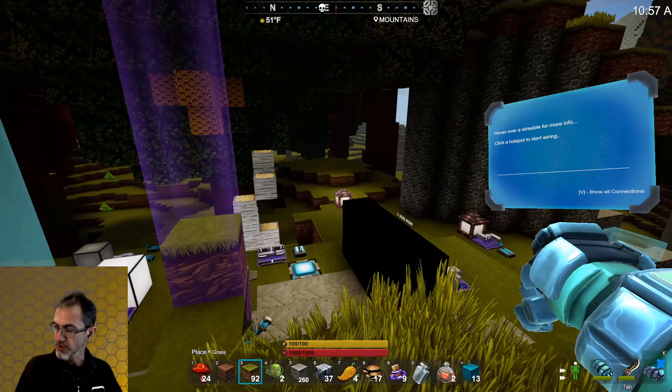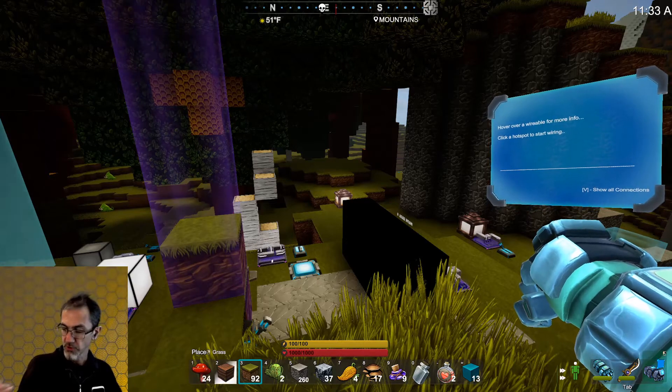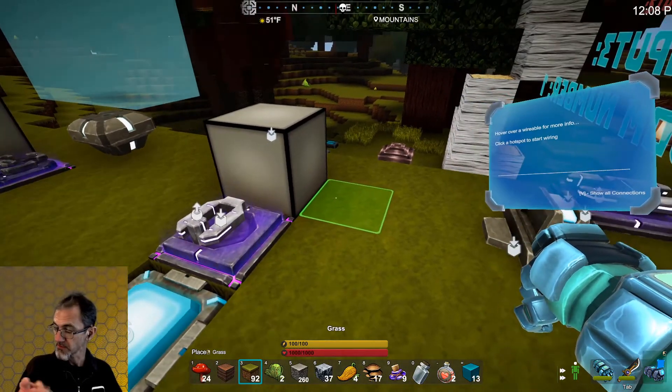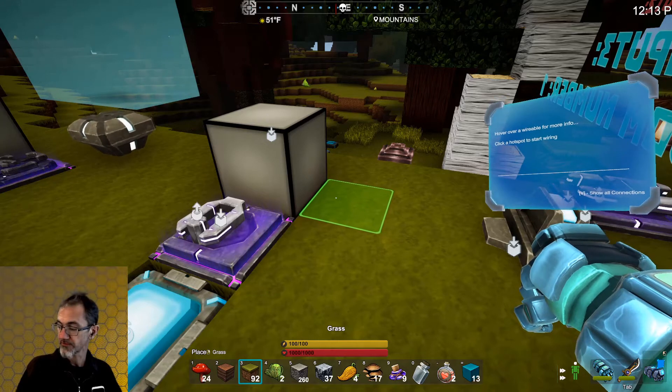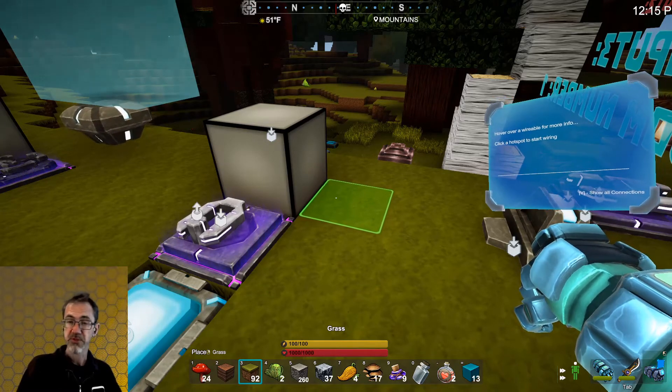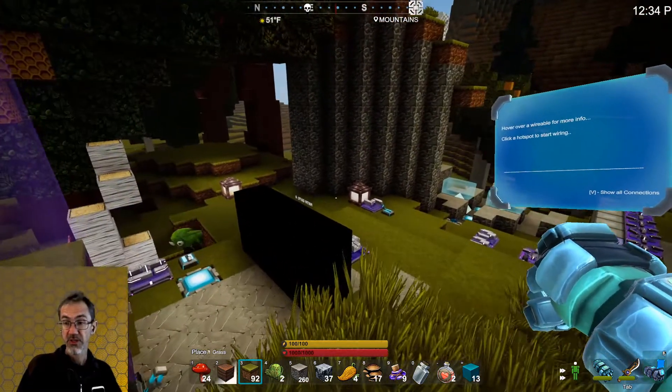Besides the things I've shown you, I don't have an example of this, but there's a loot spawner and a mob spawner — those are used for adventure games. You could use them for some sort of mini game that had loot spawning or mob spawning. The mob spawner mobs, if you kill them, don't produce any loot, so you're not going to be able to do a loot farm using a mob spawner. There's also an inventory sensor that could be used for mini games or adventure maps — it detects whether the player has certain items in their inventory.